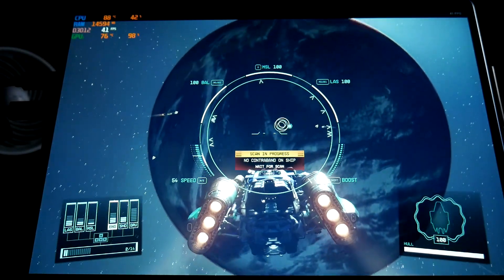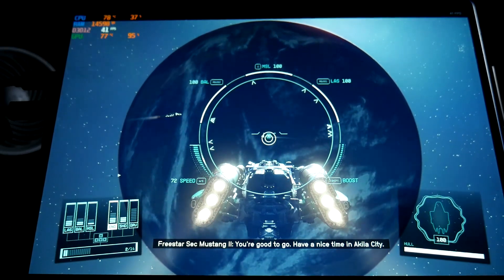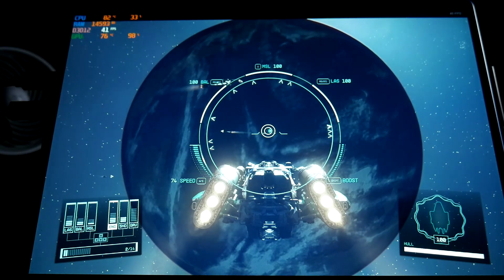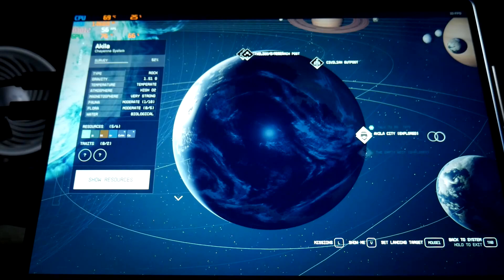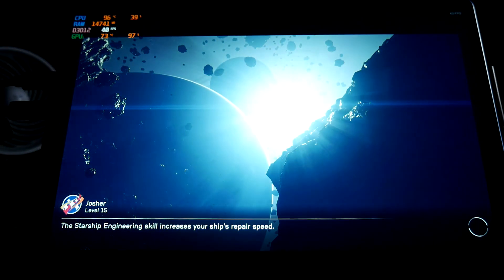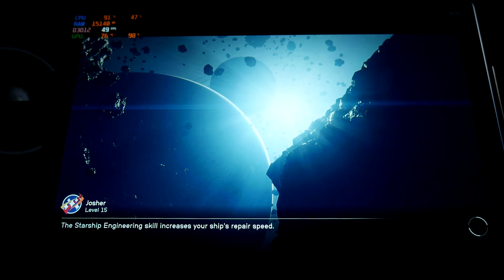I've got a fan put on the back of the device. Have a nice time in Aquila City. Just going to Aquila City. So let's see how we are when we're on the ground, because we're around 40 FPS when we are going in space here.